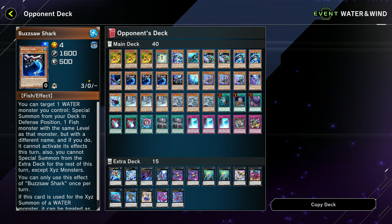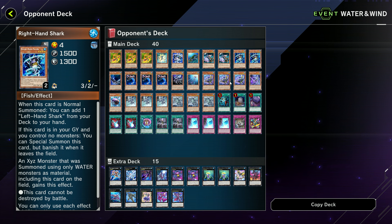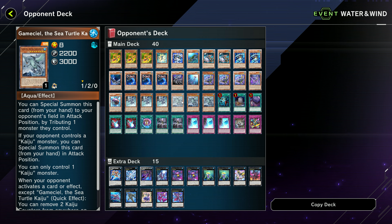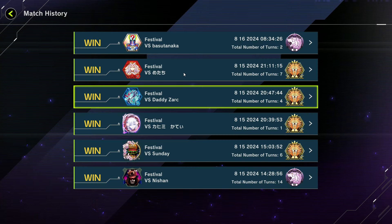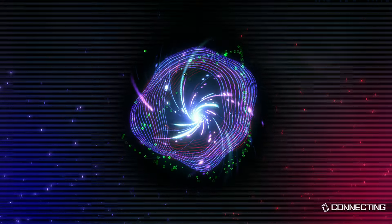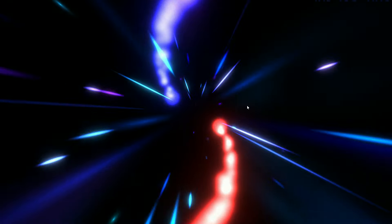Duel number four versus... Buzzsaw Shark. This is like Ice Jades, right? Abyss Shark — Dragon Rulers? Okay, it's some sort of fish deck. I guess I didn't look too carefully at the ban list — I assumed Ice Jades would be a lot bigger in this event, but I haven't been seeing them personally.